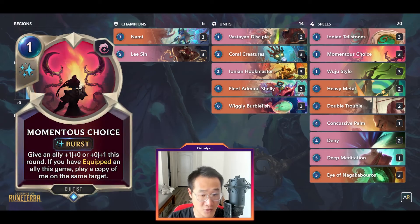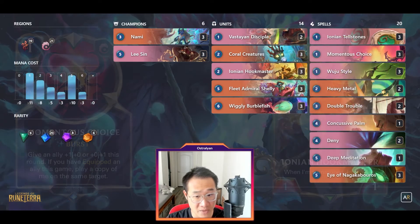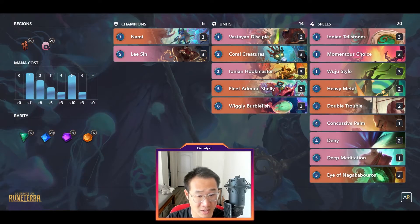Tip number 3: Momentous Choice has crazy synergy with Lee Sin, especially if you've played Ionian Hookmaster because it causes a double proc. This means with 1 mana you can essentially proc both Challenger and Barrier on Lee Sin. It's also really good if you have a Nami on the board as it causes Nami's passive to proc twice. So if you can, try to save Momentous Choice until after you've dropped an Ionian Hookmaster.